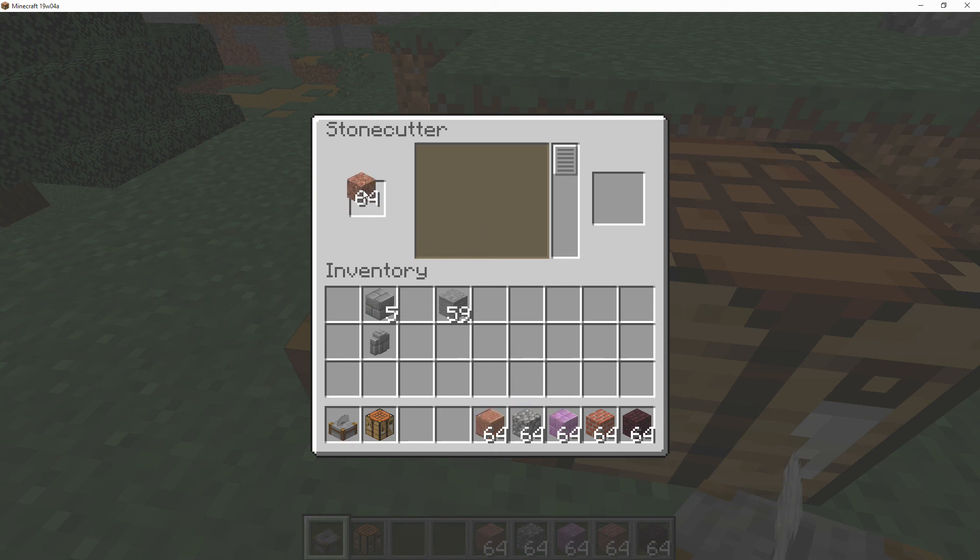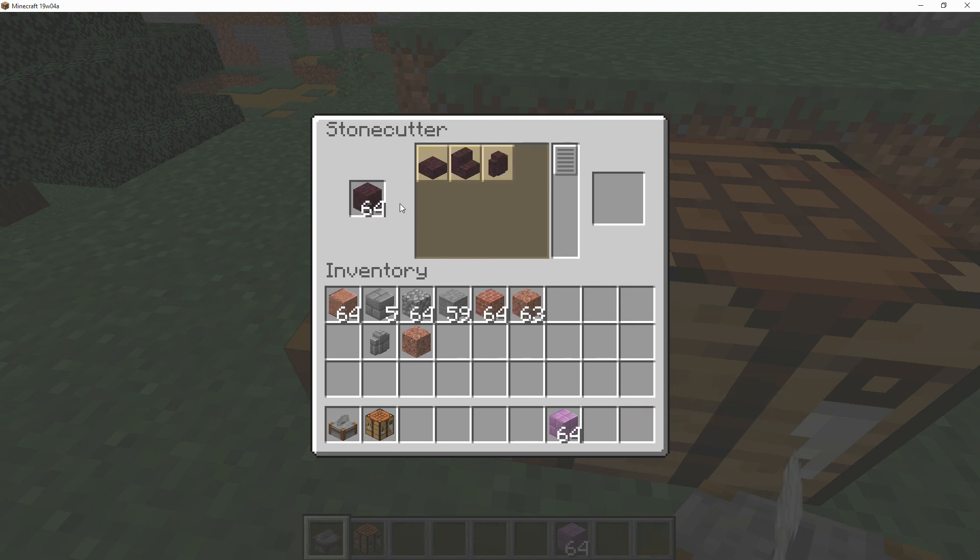Other materials you can use include granite, diorite, and andesite — and if you put those in you also get the polished variants. If you place cobblestone inside you get cobblestone-related items such as cobblestone slabs, stairs, and walls. The same applies to bricks and nether bricks. You can also put purpur in there and craft purpur pillars, slabs, and stairs. These are just examples of what you can craft with the stone cutter.